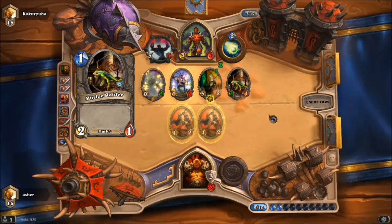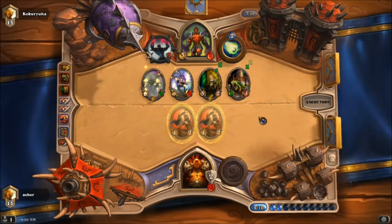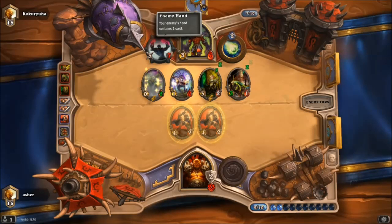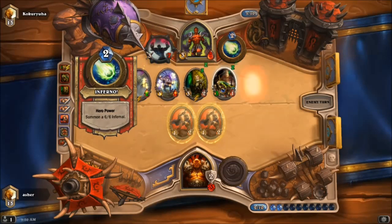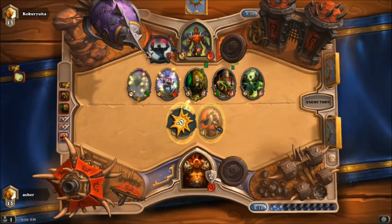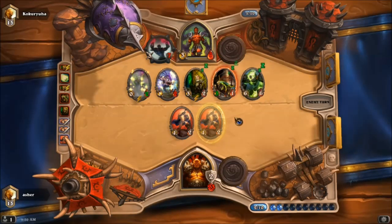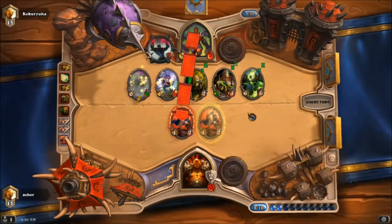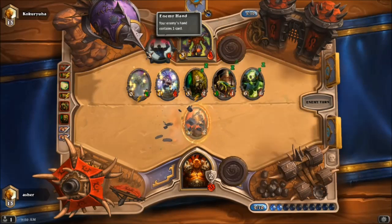Murloc Raider — good, I want those to hit me in the face. I do not want those to hit these guys. He obviously doesn't have a taunt there. It might be a Hellfire, and Hellfire would be a terrible card for him to use right now. There's one down. But if he attacks there he's just going to kill me — or kill himself next turn, unless he has something to heal him like a Drain Life or something.